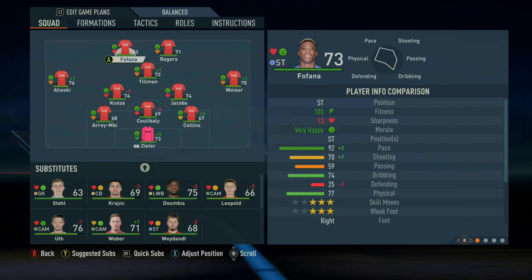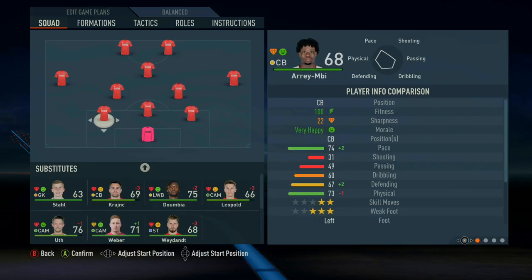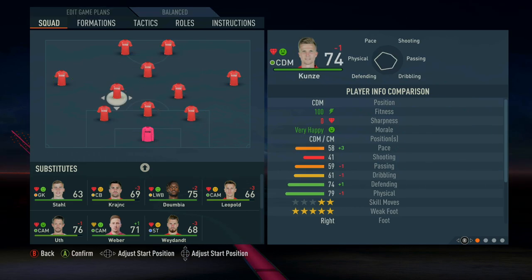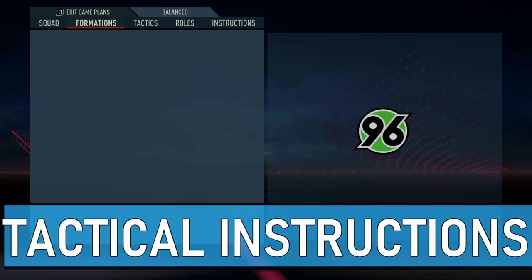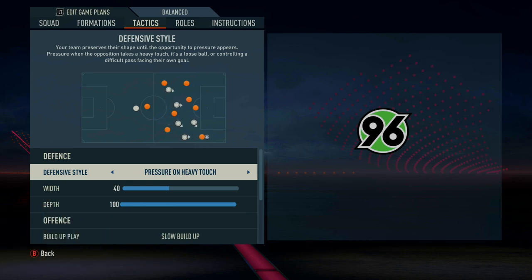Let's talk about this system. It is a 3-5-2 system, as you can see here. No changes to the formations themselves — you just want to make sure the wide centre-backs are set as left and right centre-backs, and the two deeper midfielders are set as right and left defensive midfielders. Now, first things first, this system is meant to be anti-meta.